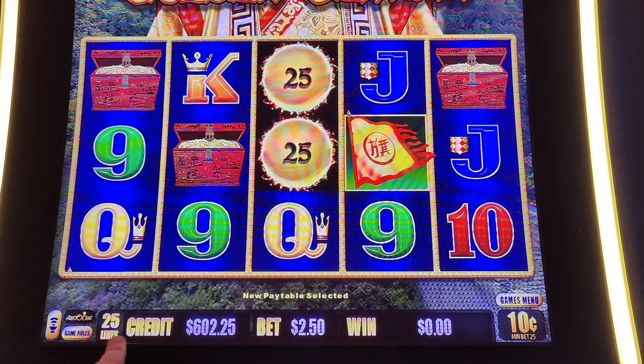Alright, we're going to move it down to a $0.10 denomination, so that's going to give us 25 lines to play. And I think we're going to do $7.50 a spin.